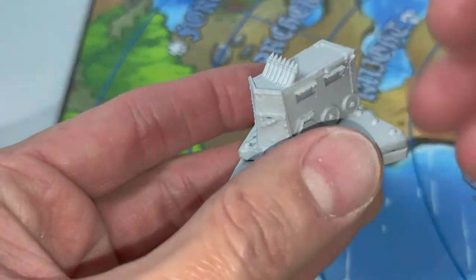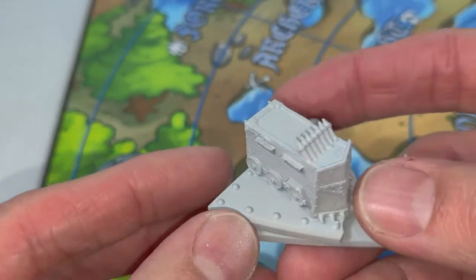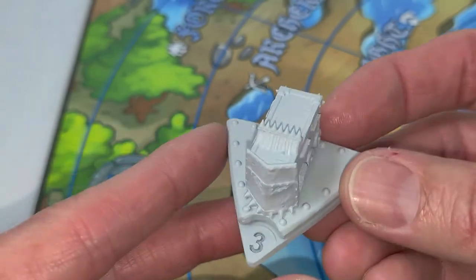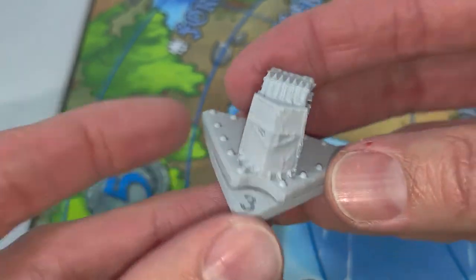So the War Wagon — here it is, looking very much like a Wagon of War, coming in and keeping its occupants very safe against your attacks. Try as you might to damage the orcs underneath, you first have to get through all three points of this bad boy.